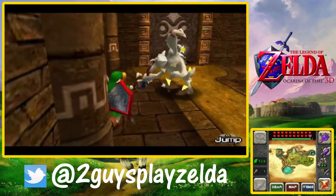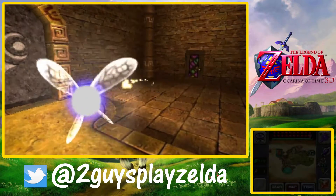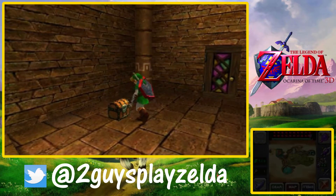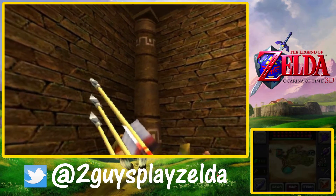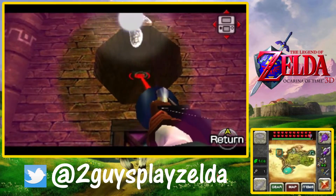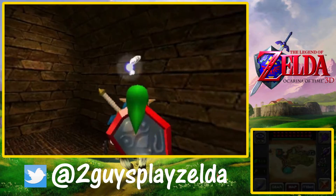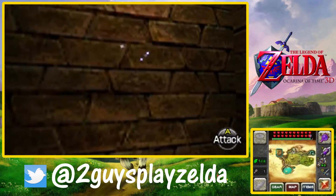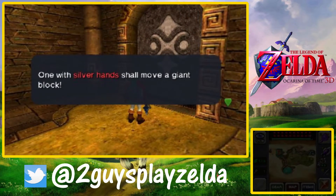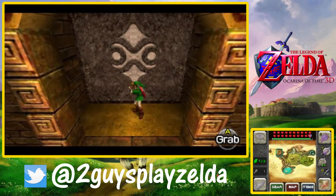We get to use the hookshot again, the Lens of Truth, the hammer, the hover boots. There are white wolfos in the desert again - we saw those near the Spirit Temple. It's neat seeing the Lizalfos, Stalfos, and Wolfos again. The first time I did this I thought we'd get to fight a bunch of old enemies, which I was cool with. How do the Gerudo actually use this as training - I'm guessing it's all combat-based?